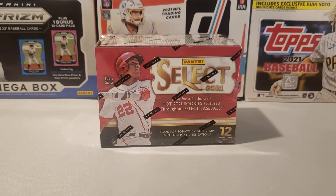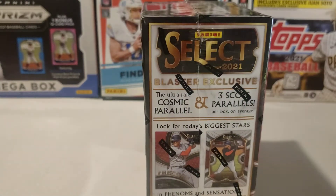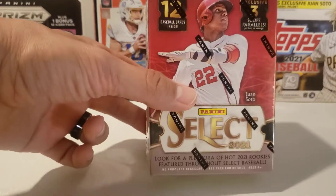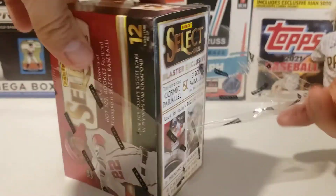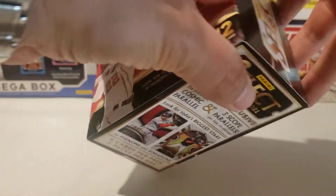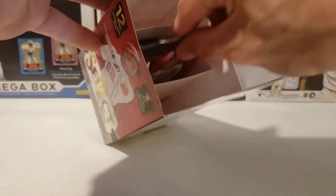Today we got a blaster box of 2021 Panini Select Baseball. This is actually one of my favorites because of the scope parallels you can get — three scopes per box on average. They look great, probably my favorite insert parallel. We'll be looking to see if we got some nice rookies with those. This box can be real fast — it's three packs, 12 cards per box, so only four cards per pack.